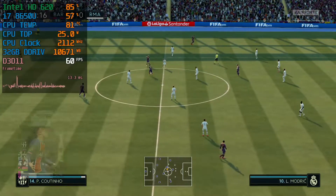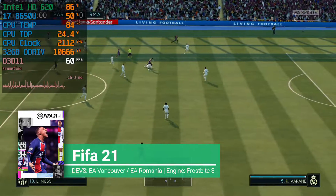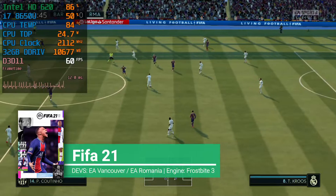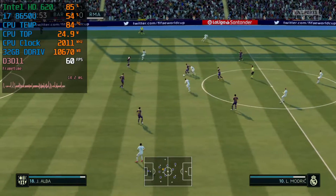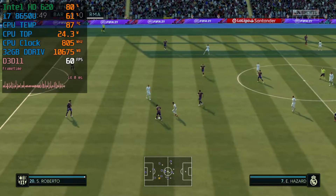Welcome to my channel, I'm 4classic and welcome to Pinchart. For today I have FIFA 21, a game developed by EA Vancouver and EA Romania using Frostbite 3, which is the most used engine inside EA. It has been used for Need for Speed, all the FIFAs, and especially for Battlefield games.